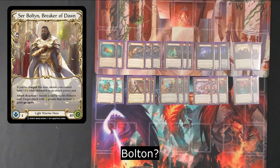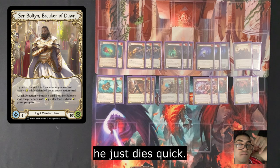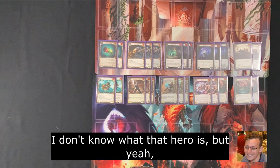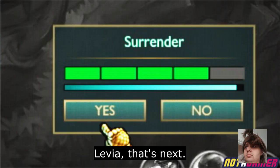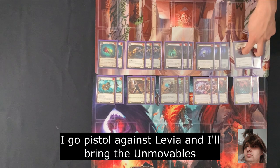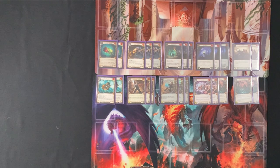Bolton — Pistol? What's Bolton do? He just dies quick. I guess I'll just boost. Livia — I'd go pistol against Livia and bring the unmovables. Katsu — Pistol.